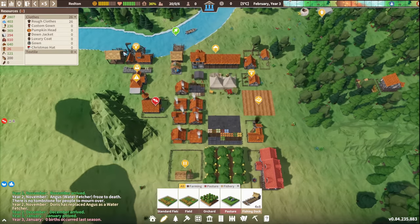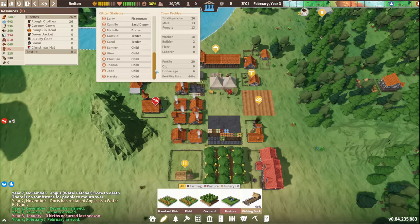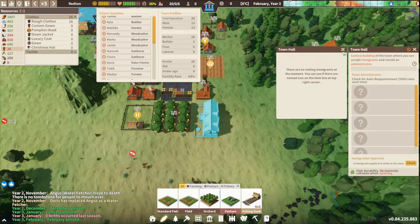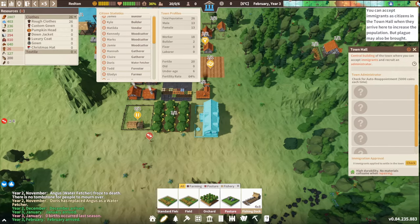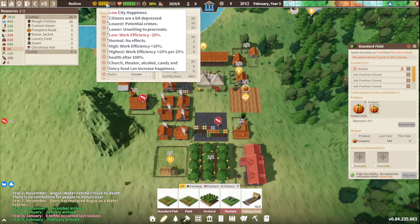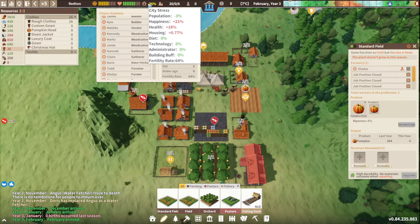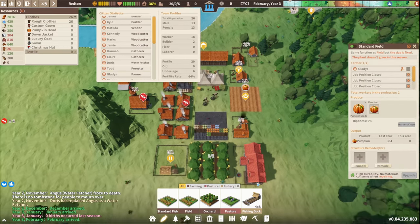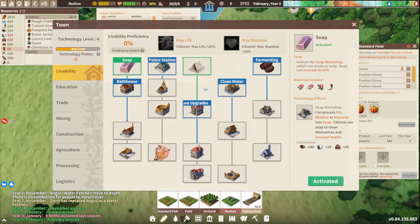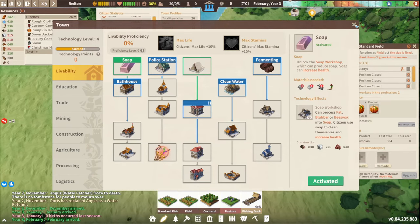We're doing good for food. Come on, make children! A whole year away but we're going to get some immigrants later on. They're a bit healthier but more unhappy. Citizens are depressed — on work efficiency minus 20. Stress from health and happiness. I'm guessing I need a pub for that — yeah, the solving of all problems: we'll get a pub.